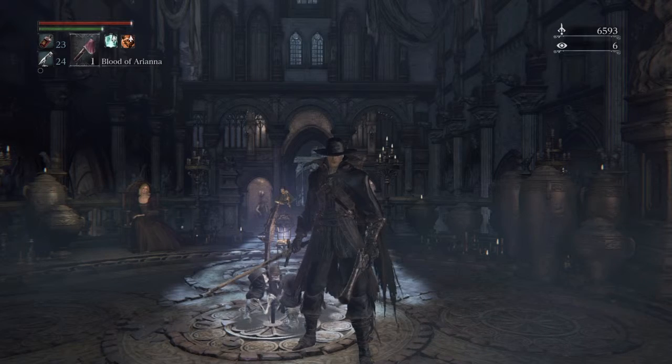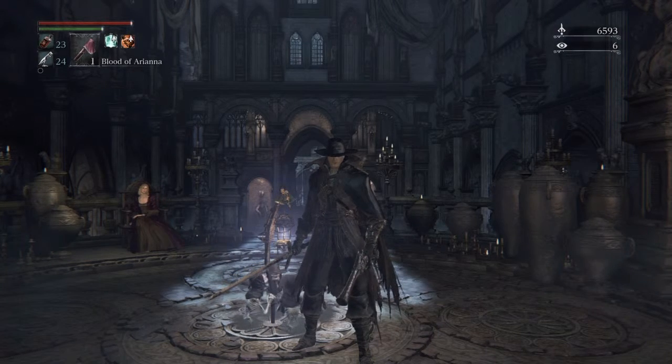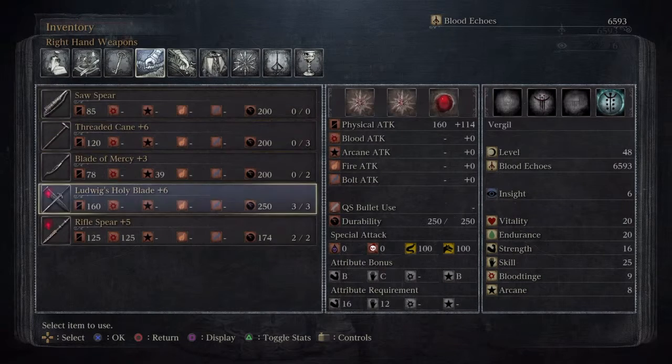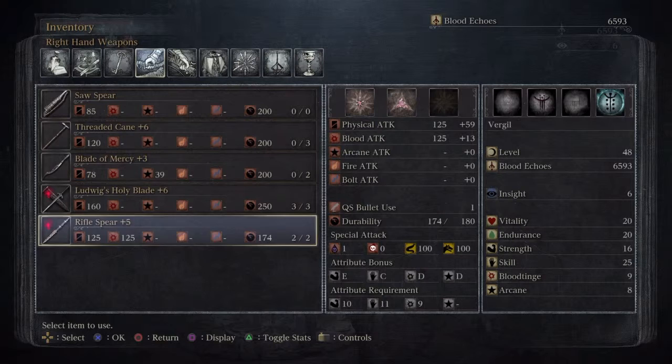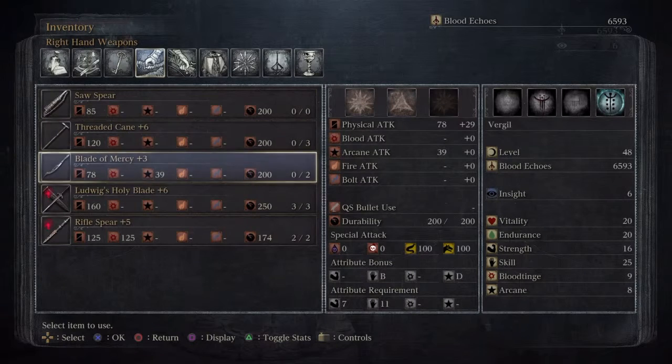Hey guys, NoisyBoy here and I'm back with part 14 of my Bloodborne Let's Play. We're gonna tackle Yahar'gul, the Unseen Village. I've been tinkering around for the last couple of days trying to see which weapons I want to use. I don't mind the Rifle Spear but it has its weaknesses. I got the Ludwig's Holy Blade, which is boasting a massive physical attack — I got it to plus six.